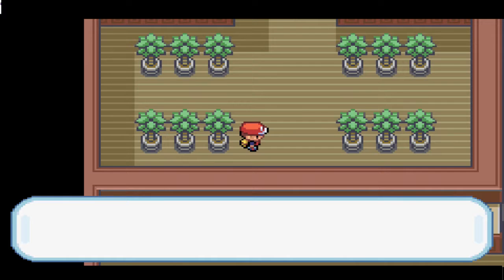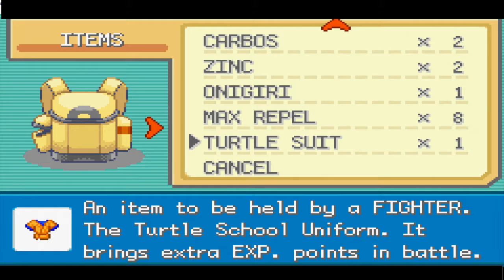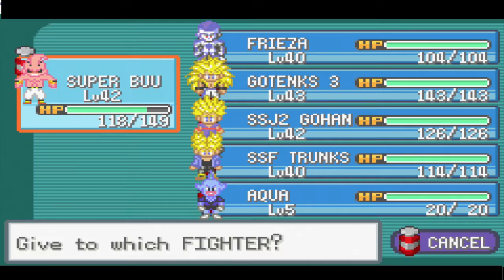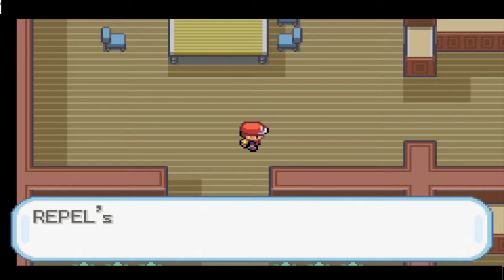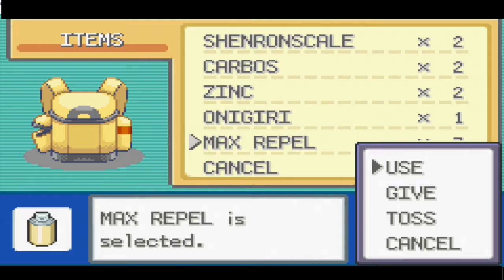Turtle Suit — what the heck is a Turtle Suit? An item that can be held by a fighter: the Turtle School Uniform. It brings extra XP points in battle. That's awesome — I dig it, I dig it a lot.